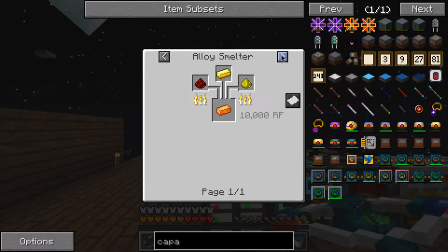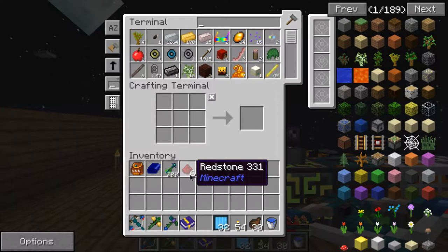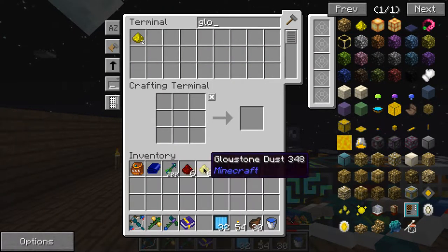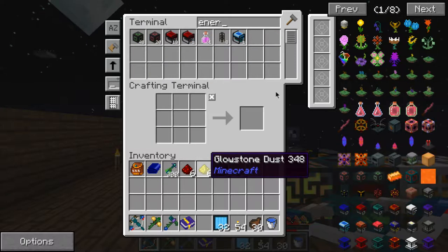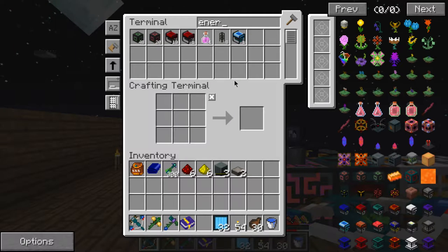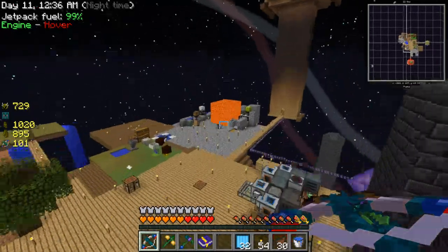I need energetic alloy - that needs more redstone, I need six. Yes! Glowstone - nice. Oh, is that another thing? Gold - that's easy, I have loads of that. We're actually getting somewhere, I'm pretty proud of that. Sort of getting somewhere.